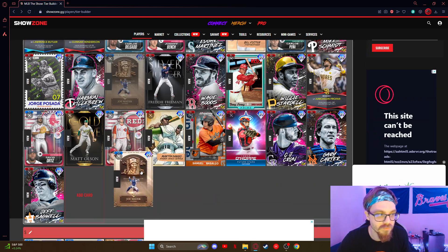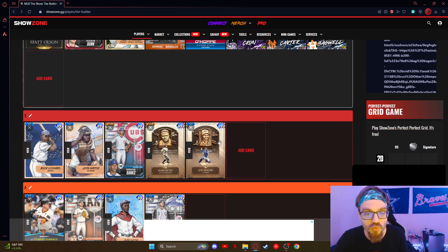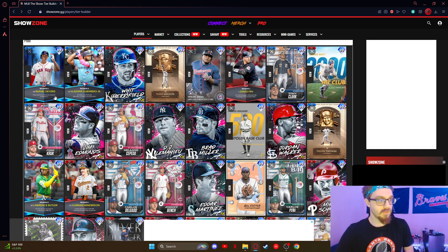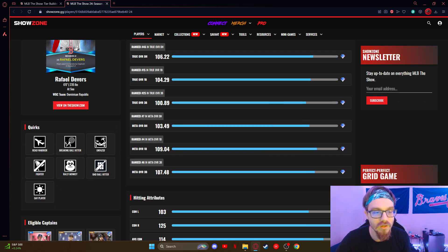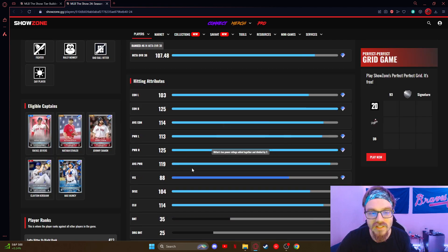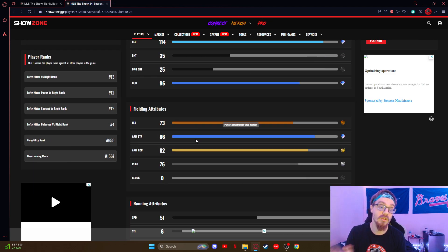Joe Mauer is still gonna be really fun and really good to use. Now the two new guys on this list are Devers and Vladi. Devers — we know he's got all the good quirks. He had dead red. 119 average power, 114 average contact — this card is an absolute stud. Fielding and speed are a little lacking, but you're not using Devers for that. You're using him to hit. This card is really really good.